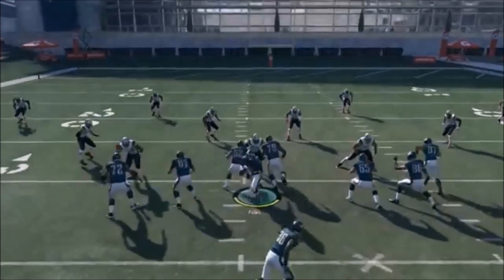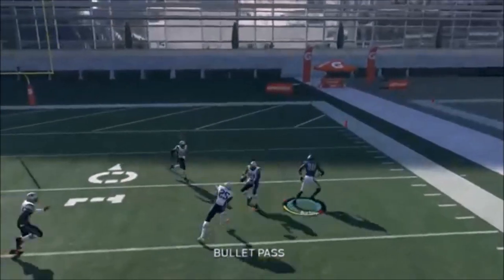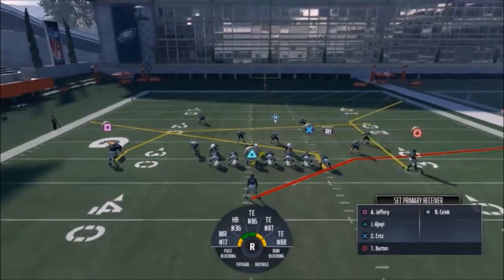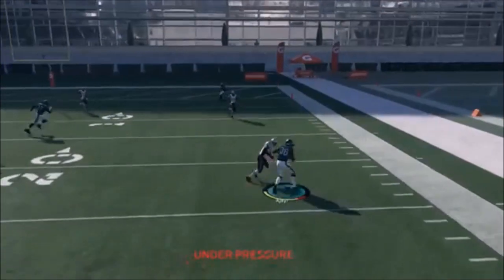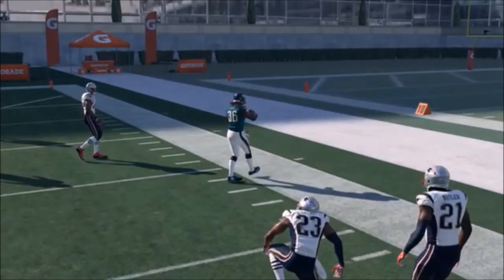This looks like a cover four — perfect for what I'm going to try to do with Burton. As you can see he just finds space. If you could run this with a mobile quarterback like Carson Wentz, you can see how there are a lot of options — either throw to the crossing receiver, the running back, or take off running.